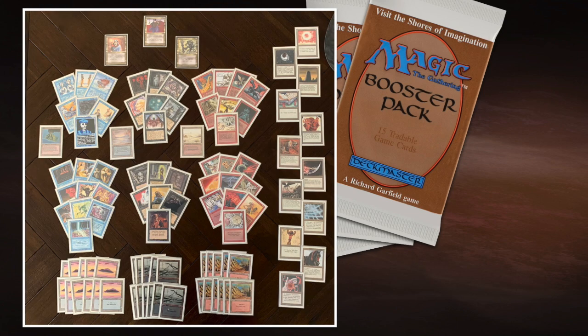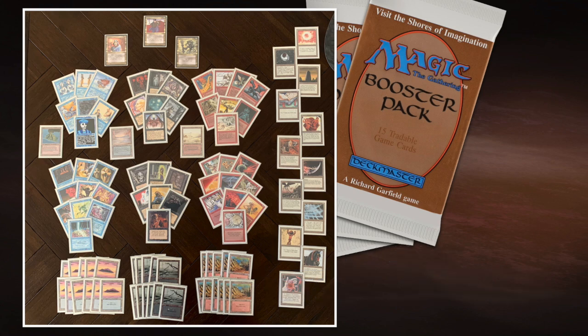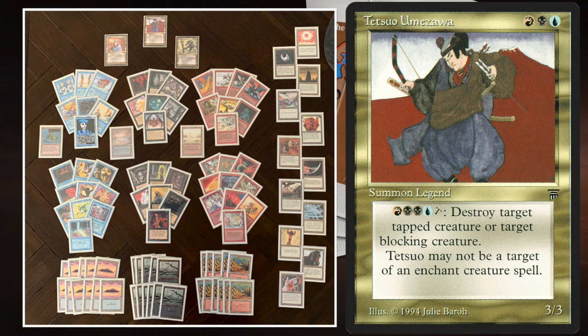Here we see the deck I'm playing with today. My Commander Tetsuo Umezawa is at the top, and he's got two under-commanders: Boris Devilboon and Sivitri Scarzam — the Swamp King. The rest is all Revised. I'm really a big fan of Revised, as you probably know if you follow this channel. I love just building these decks with tons and tons of Revised cards.